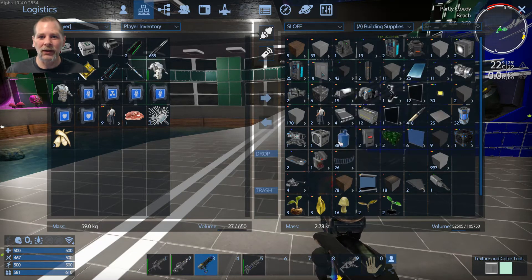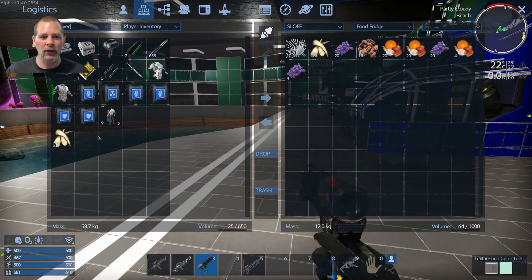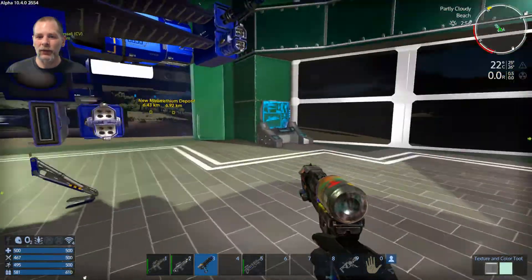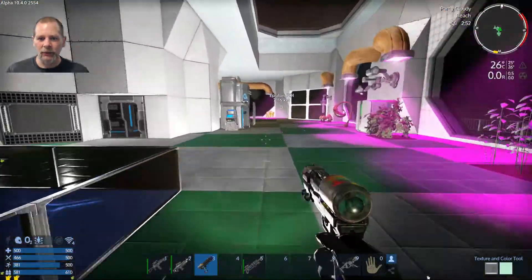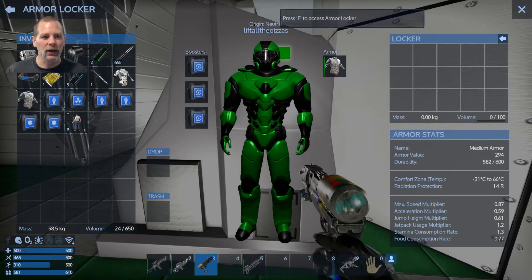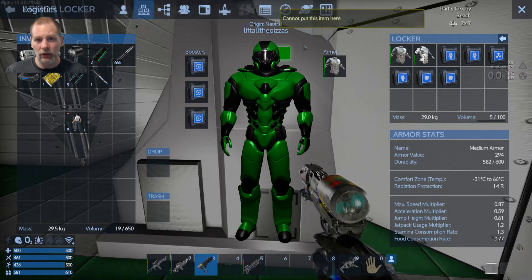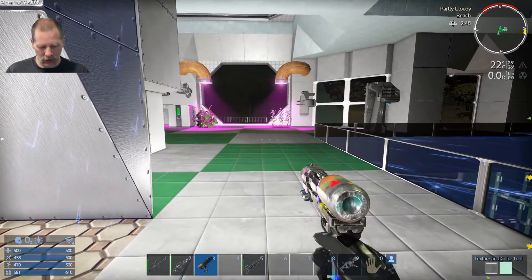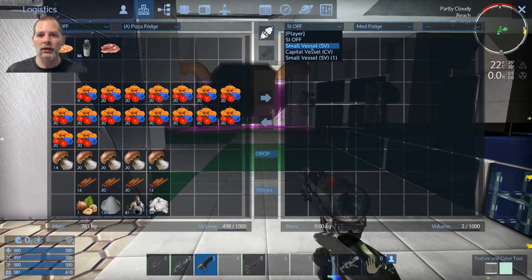We're going to go to the pizza fridge and put this stuff in, and then the food fridge. Apparently you can't access the armor locker from the inventory screen — that's weird, because it looks like you can access other things. I think that's the cargo container I named 'deconstruct.' Let's put that in the med fridge. I'm going to need to bring some pizzas with me — food, pizza fridge, and then CV.